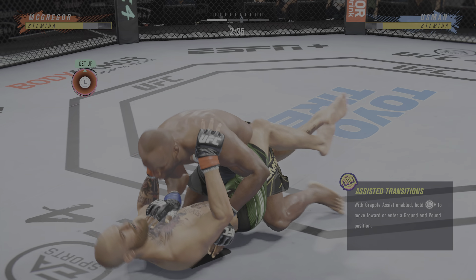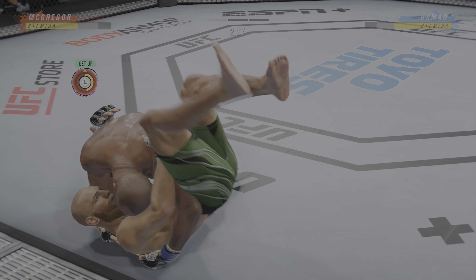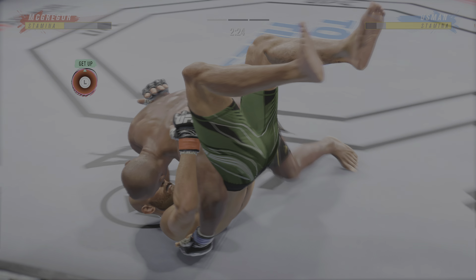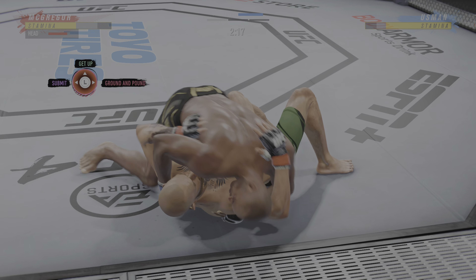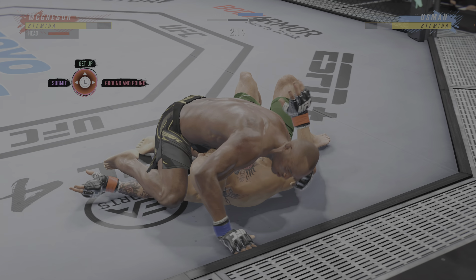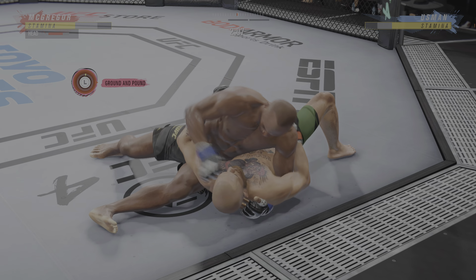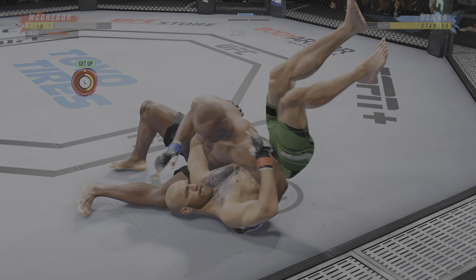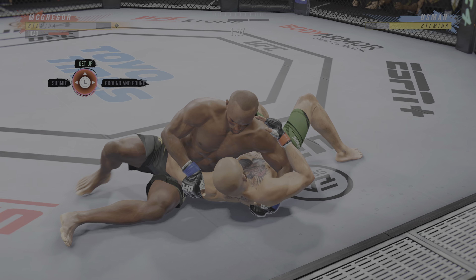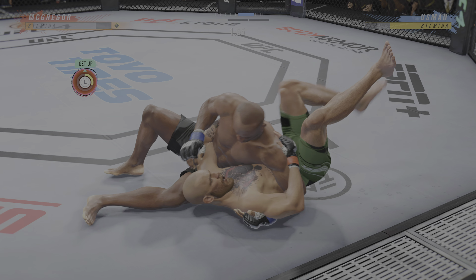Nice job by him there to move to half guard. Not much resistance from the bottom — he's just too good in this position. Look for ground and pound immediately. His opponent squirming like a fish out of water. Now the ground and pound is on point. This could very well be the beginning of the end. This shaman is as good as any you've ever seen.